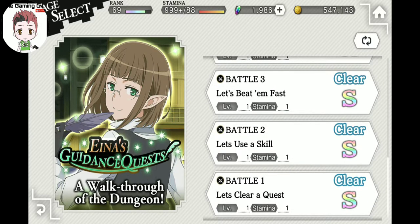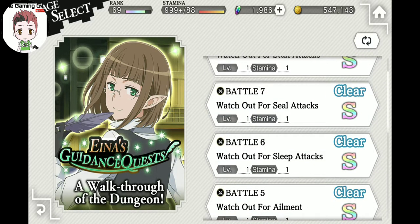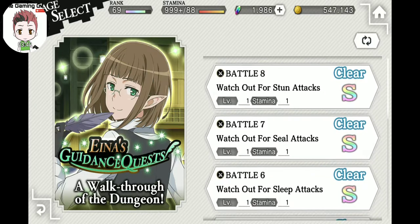Do this right at the beginning. It will let you get an understanding of the status elements of the game — poison, sleep, steal, and stun. Make sure you're doing that, make sure you jump in and check that out.